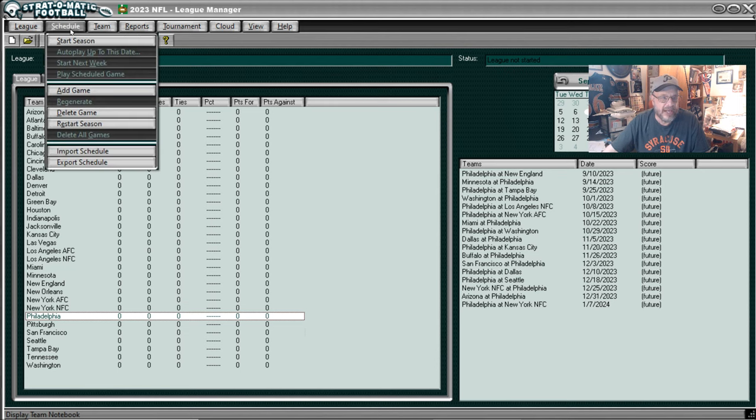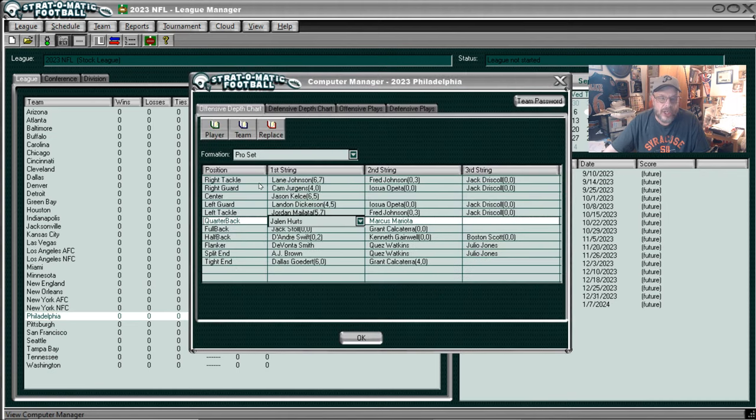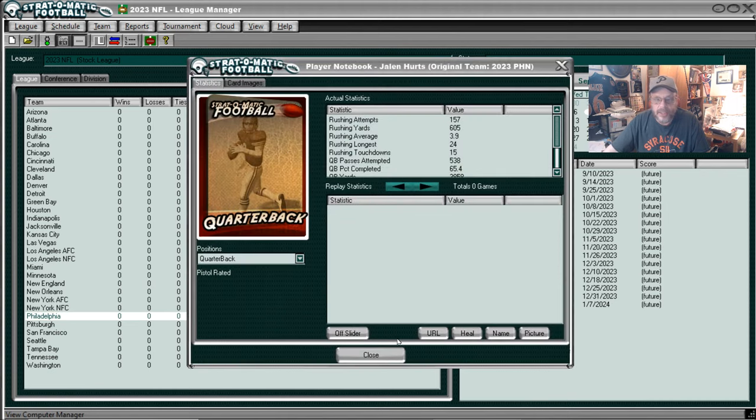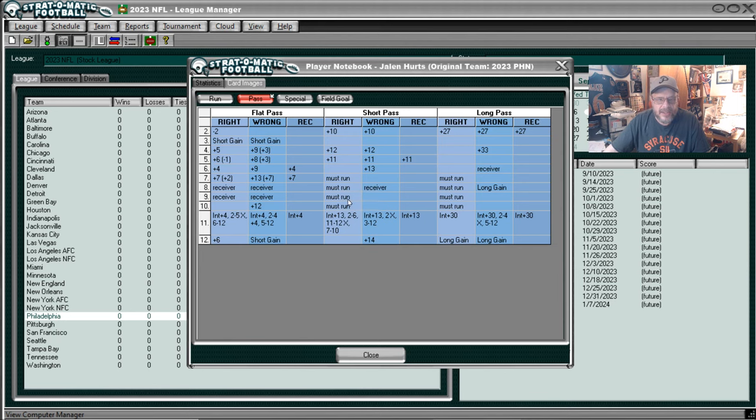Let's take a look at Philadelphia — we didn't look at anybody on Philadelphia last time. We'll take a look at Jalen Hurts and see what his card looks like. He does have an end run, but it's not that great. Same thing with must run — not really all that great. Looking at his passing card: he's got a lot of must runs, but the must run isn't great. So this is really not that great of a card for him. Unless you want a flat pass — if you want a flat pass, Hurts is fine. But for short and long, the defense better be wrong.